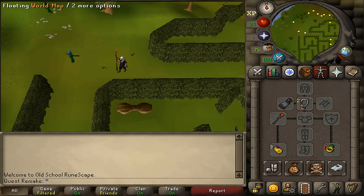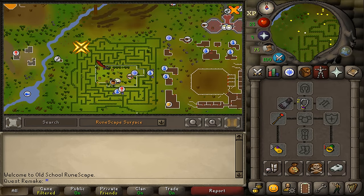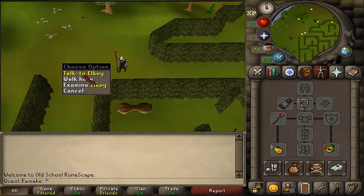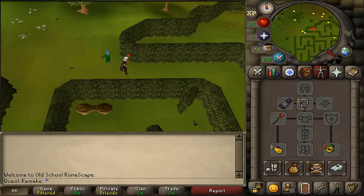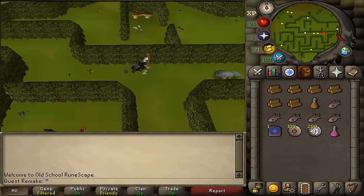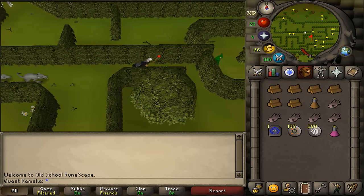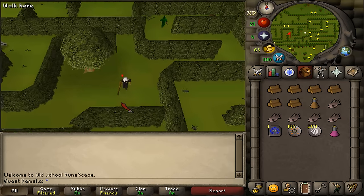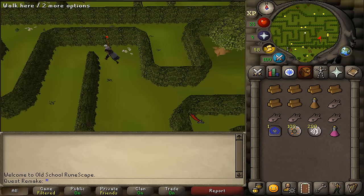Where to start this quest is right here at the entrance of the maze, in the north-western corner, just west of the Fight Arena. Here we'll find Elkoi, but there is no talk option — we will first need to go through the maze. Run east until you see an oak tree. At the oak tree, go south, then just follow this path until the end. That is basically the maze completed.